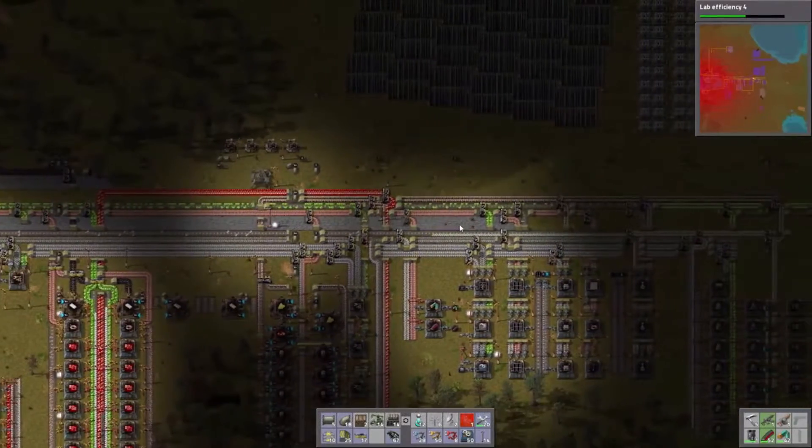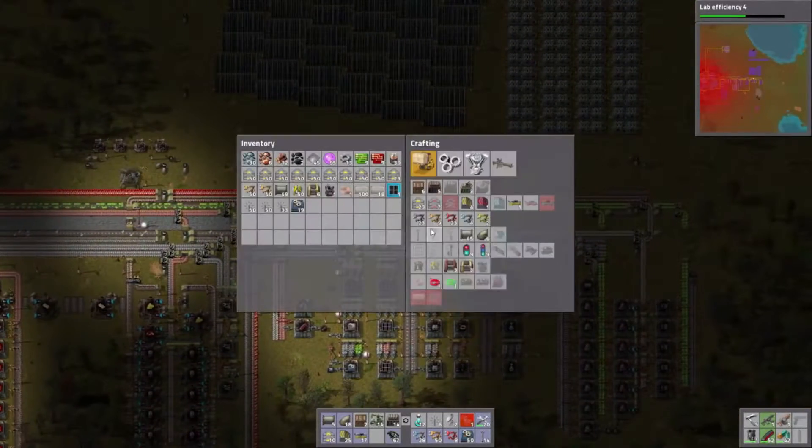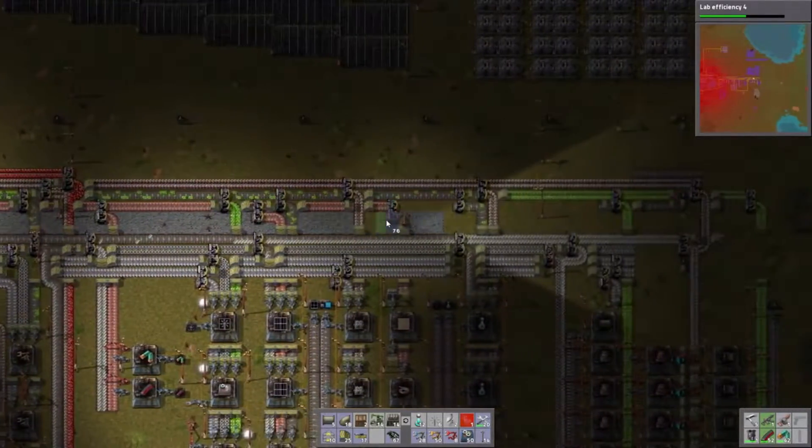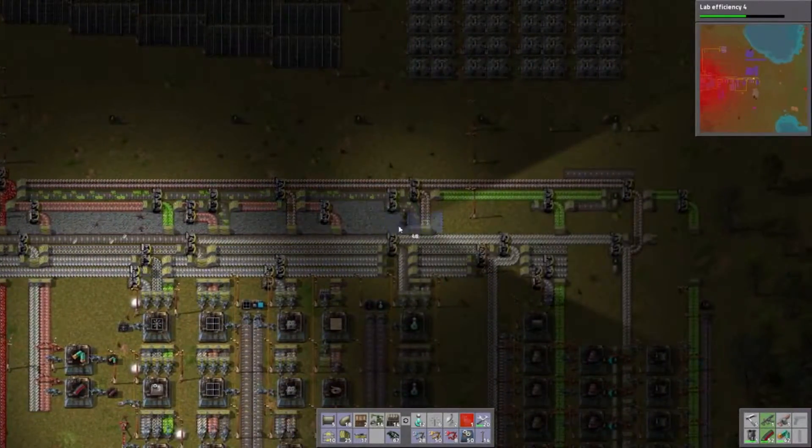Welcome back, episode 15 of season 2. At this point I decide I'm going to go forward with the trains. I just take this extra stone that's in there that I don't really want and just start laying it down.